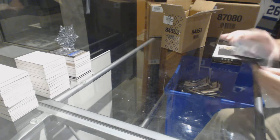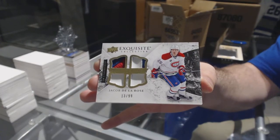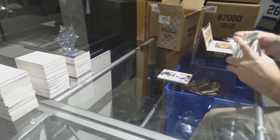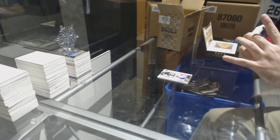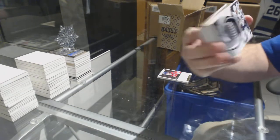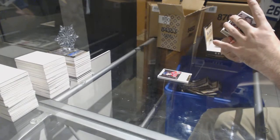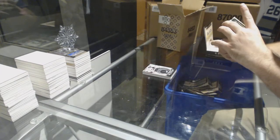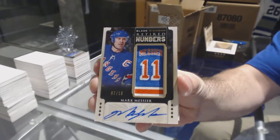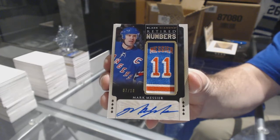The pack feels super thick — number 299 exquisite quad patch for the Montreal Canadiens, Jacob De La Rose. Your Habs have done very well. For the Caps, 199 Nicholas Backstrom. For the Chicago Blackhawks, championship rings of Kyle Kumiski — pretty, numbered seven of ten. Retired numbers auto for the Rangers, Mark Messier, seven of ten.